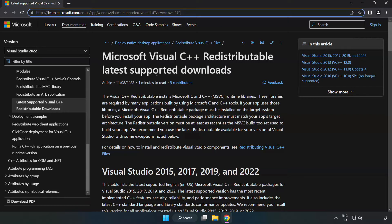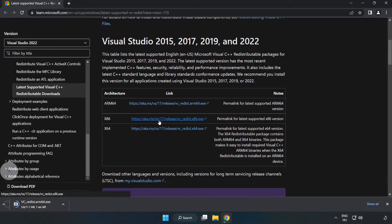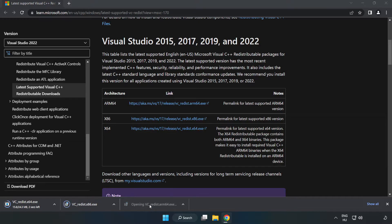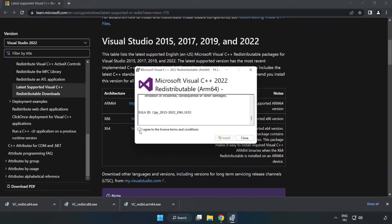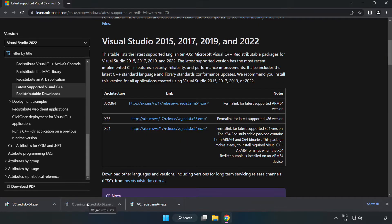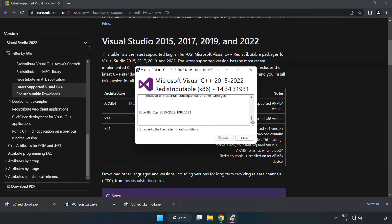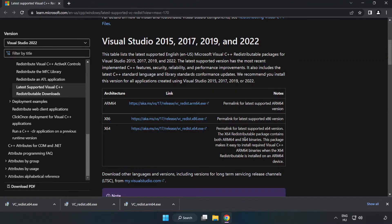Go to the website — link in the description. Download the 3 files. Install each downloaded file. Click I agree to the license terms and conditions and click Install. If it fails to install, no problem — repeat for the others. Click Close and repeat for the remaining files.